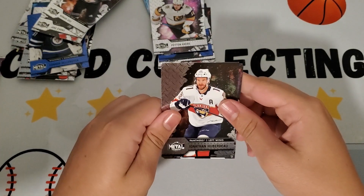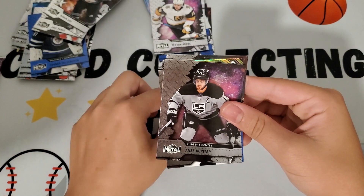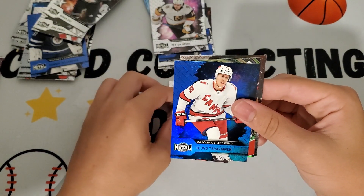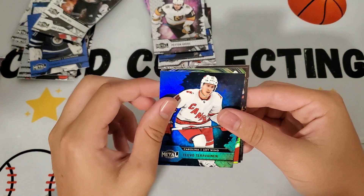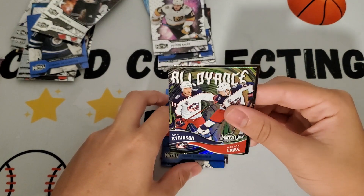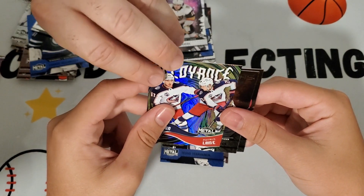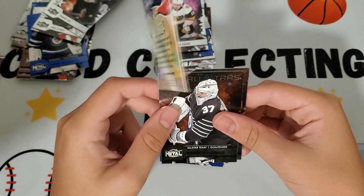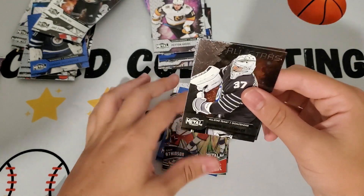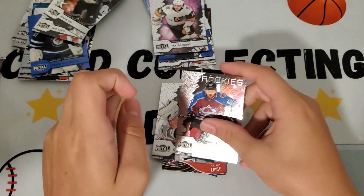Next pack: Jonathan Huberdeau, Anze Kopitar, John Klingberg, Teuvo Teravainen — that's a tough name. Cam Atkinson and Patrick Lane — Alliance cards. It's a really nice-looking insert; I like the look of these Alliance cards. Also Connor Hellebouyck and Martin Kraut.